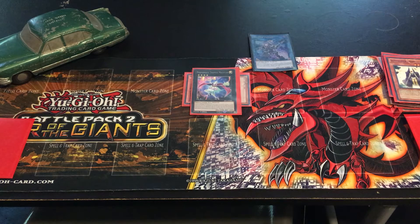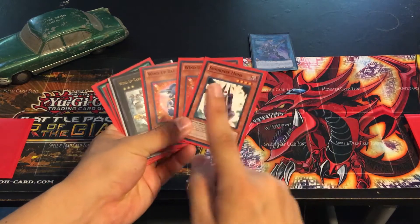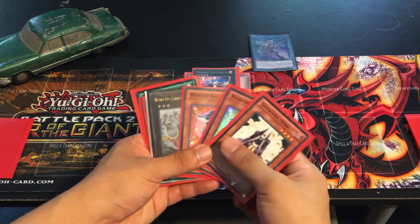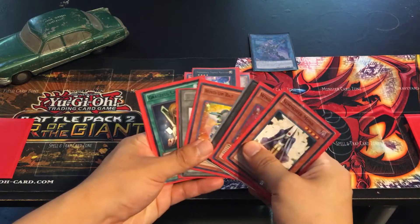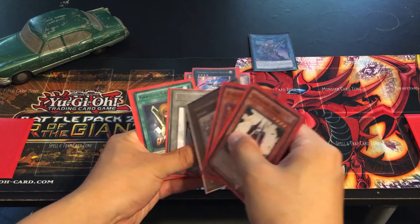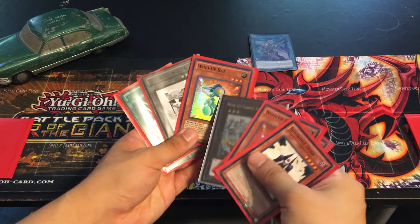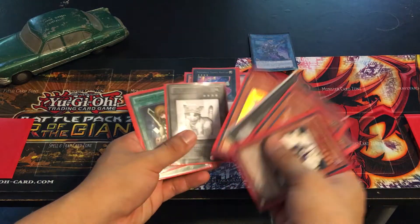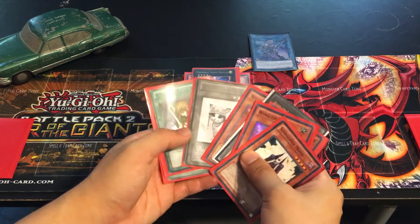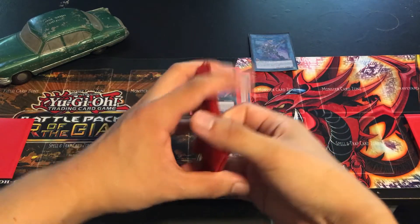This is the combo — it's pretty simple and you can run it if you are using a Wind-up deck. Summoner Monk has very strong synergy with the Wind-up archetype, and Rescue Cat also has synergy with Wind-up deck since it can special summon two Wind-up Rats. Because of the Errata, you cannot activate Wind-up Rat's effect when special summoned by Rescue Cat, but there is still no problem running these cards in your deck.